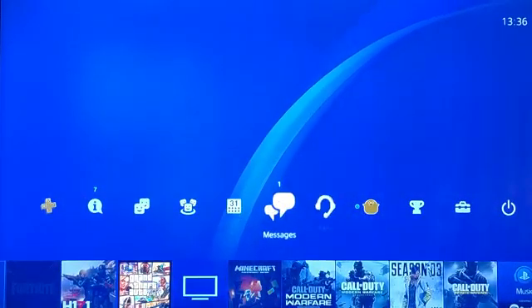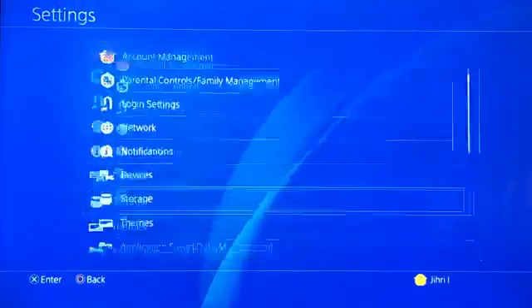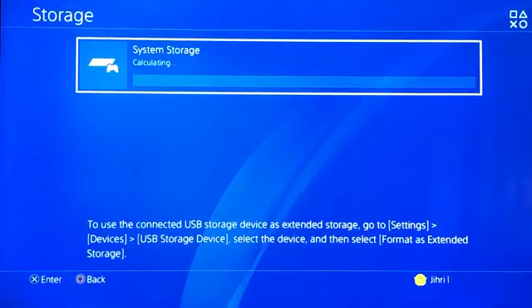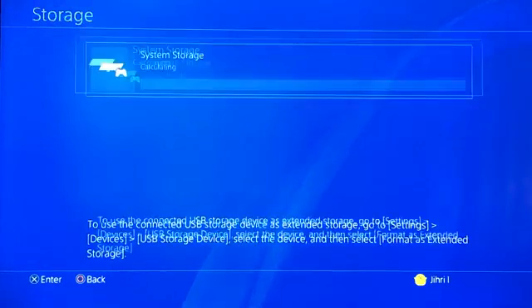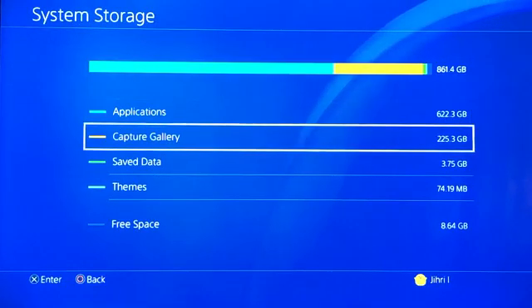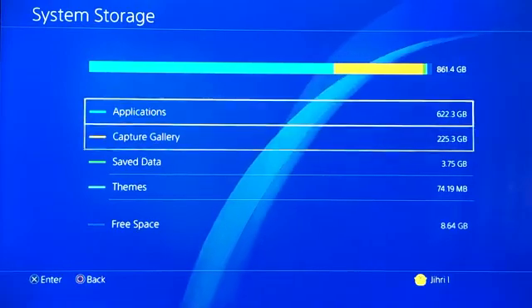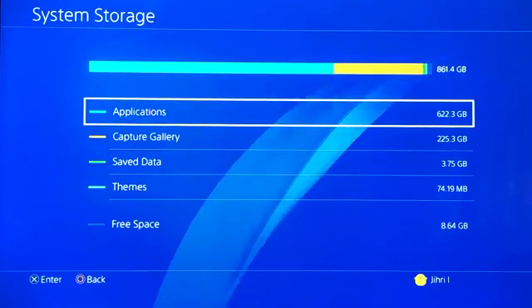If you don't have memory, go to storage, then system storage. Now you want to delete some data. You can delete captured gallery or applications. For example, I'm going to delete some captured gallery.